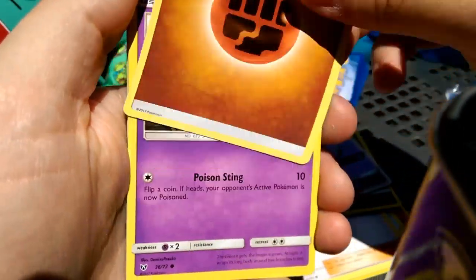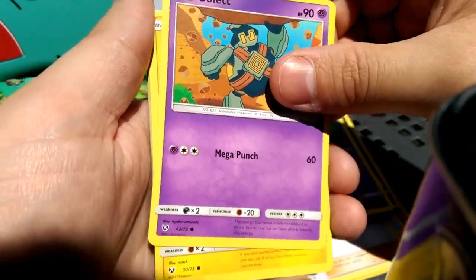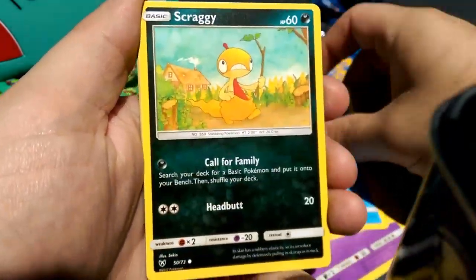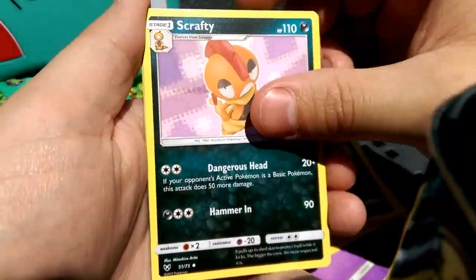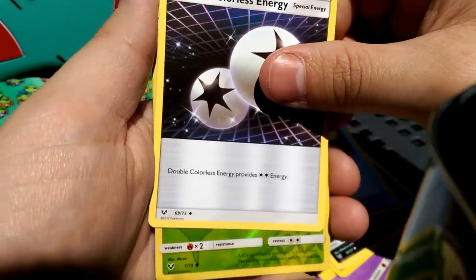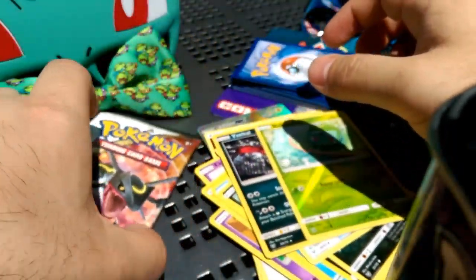Energy is fighting — I keep forgetting. It's been too long since I've opened up stuff. We got Ekans with Poison Sting, a Voltorb, Croconaw, Scraggy, Scrafty — look at that evolution — Energy Retrieval, a Double Colorless Energy, Bulbasaur which is our reverse, and our rare is an Eelektrik. Did he do well? We'll find out.